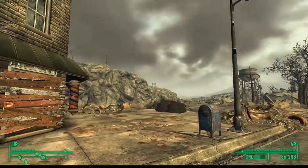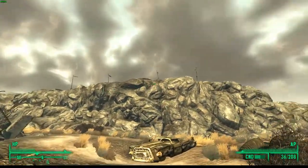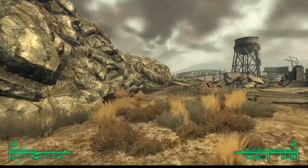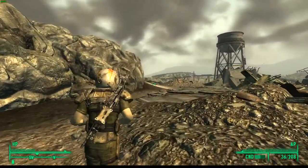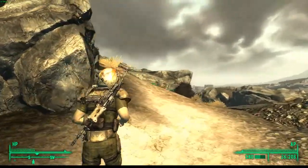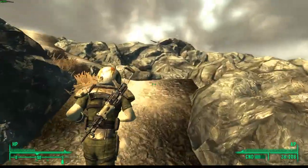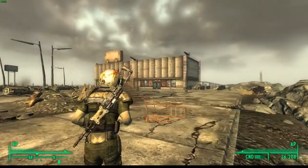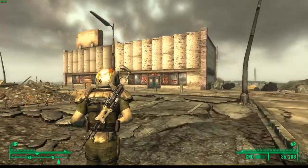To side with the Mechanist, you want to come here over by these rocks and just climb up the rocks. There'll be something like a supermarket and you want to go inside. Head inside this building right here, and then I'll teach you what to do once we get in there.